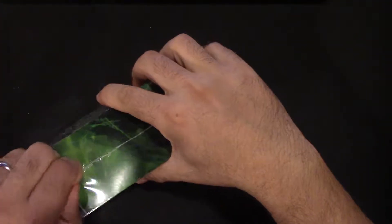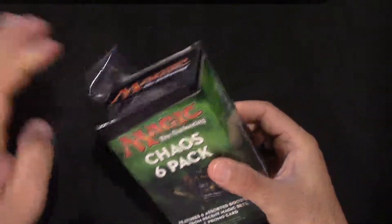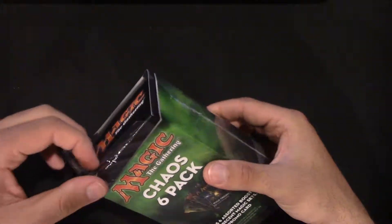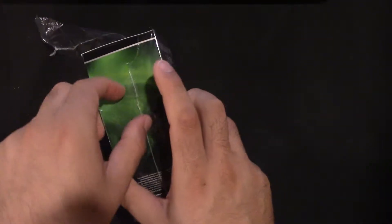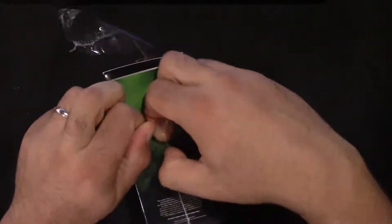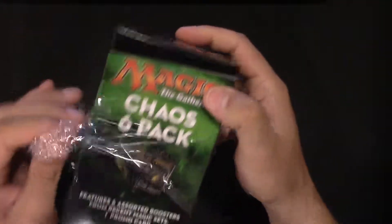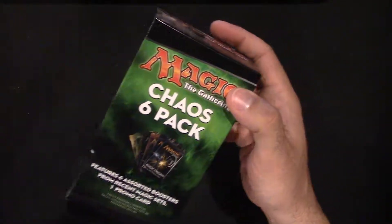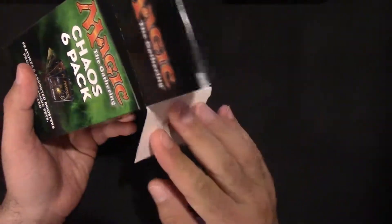This pack costs $20 at Walmart, which is a slight discount because you get six packs. Generally speaking a pack will be $4, so 6x4 is $24, so you kind of get a $4 savings off the top. Ultimately the value of this will rely upon what you pull from the packs. Hopefully we get some good packs. Let's go ahead and pop it open and see what we have inside.